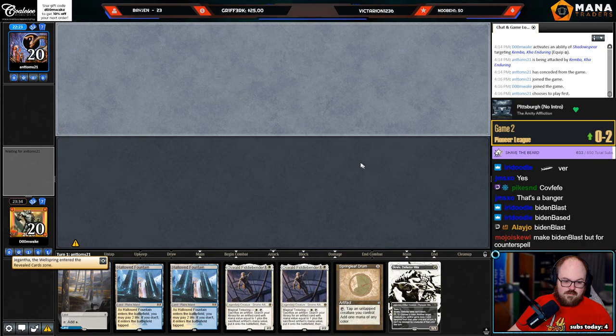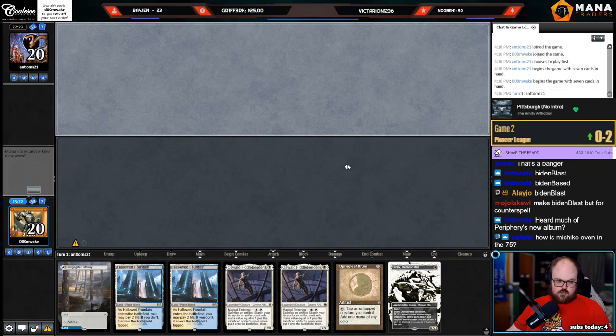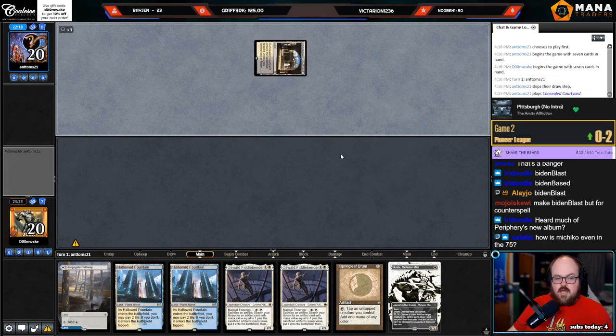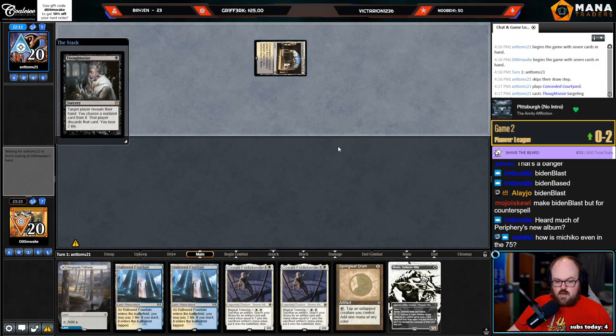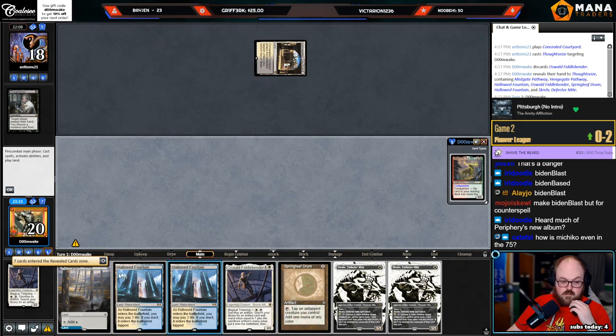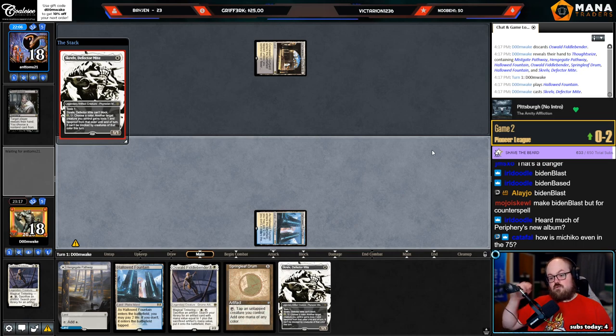Turn one Skrelv, turn two drum Oswald, turn three — sack drum, get Sash. The idea behind Michiko's is it's kind of a plan B: if your opponent breaks up your hammer draw, you could Michiko's for beatdowns. But there may not be enough artifacts for Michiko's. I've listened to the album quite a few times — two or three times — it's a really good album.